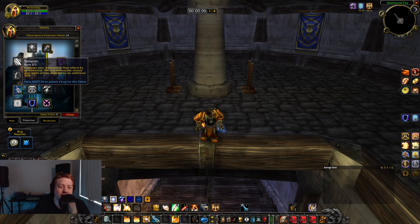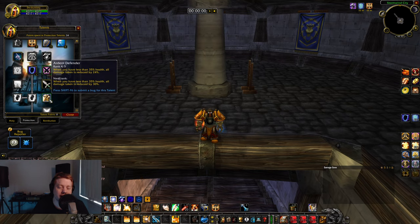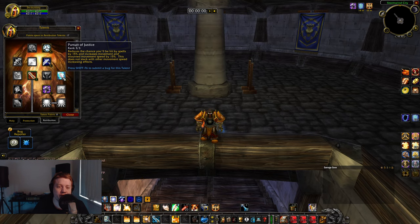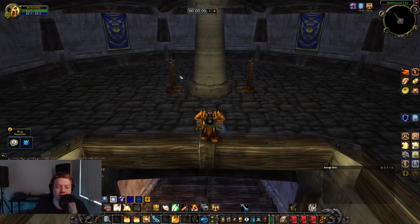So the build I'm running here picks up the stun resistance talent, also one point into Reckoning and Argent Defender. I personally don't need this — if your gear's not as good, it's a great talent. Into the Ret tree, we're going to pick up Pursuit of Justice for running speed and improved Ret aura. You just need these two points somewhere to get down to improved Ret aura.